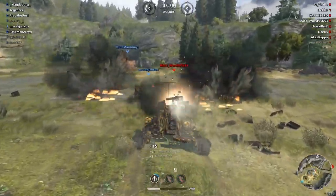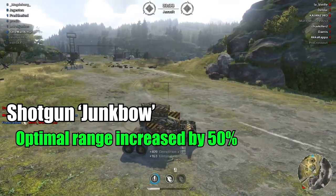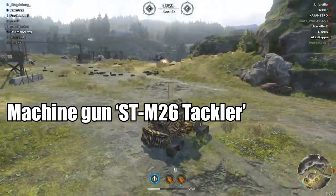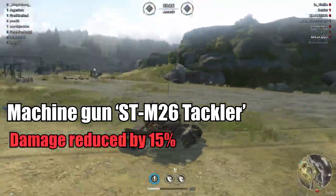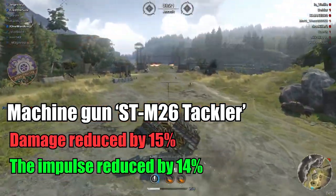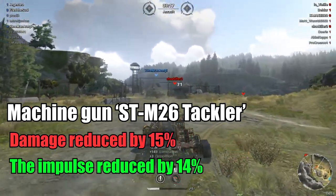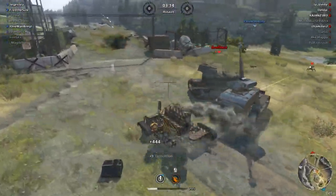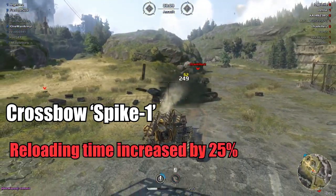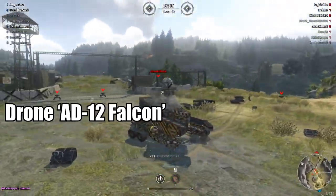Now let's check weapon changes. Shotgun Junk Bow: range increased by 50%, spread reduced by 17%. Machine gun Tackler: damage reduced by 15%, impulse reduced by 14%. It was OP — if you watched my Tackler video you know how powerful it is. Crossbow Spike 1: reloading time increased by 25% — bad news there.